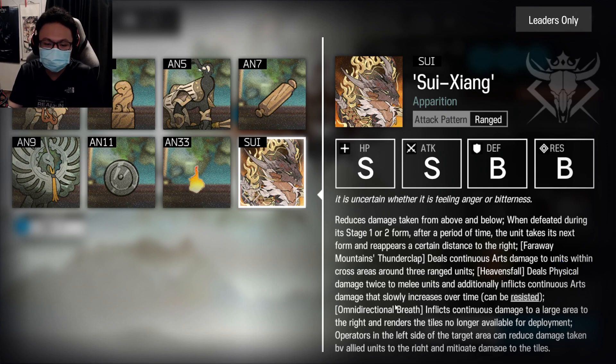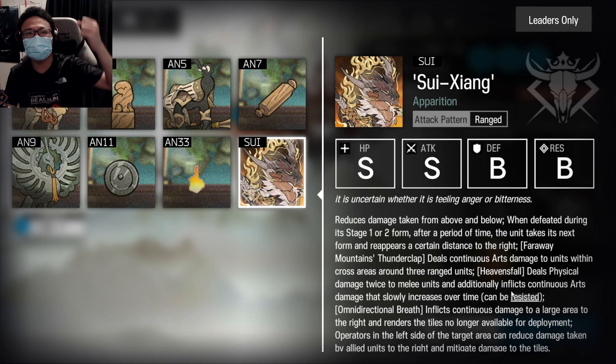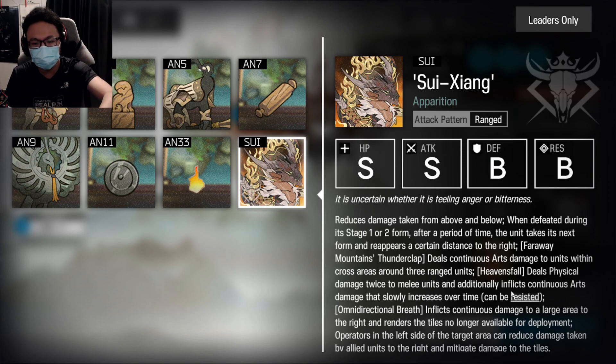Heaven's Fall deals physical damage twice to melee units, and additionally inflicts continuous arts damage that slowly increases over time. I'm going to assume this is the one where he periodically scrolls down like a sword — kind of like a Patriot Spear, but hurting melee units instead. It will deal continuous arts damage as well, so pretty darn painful.